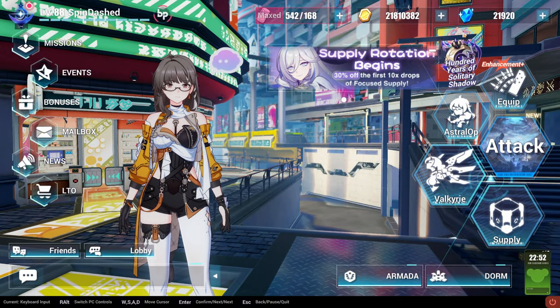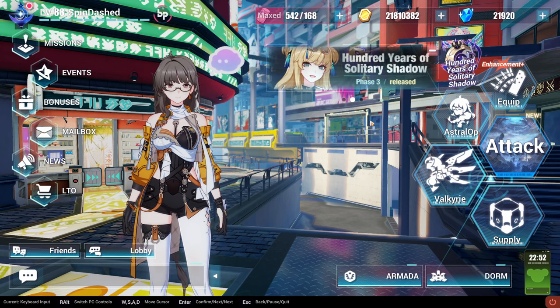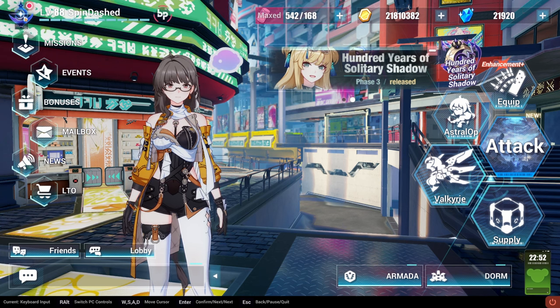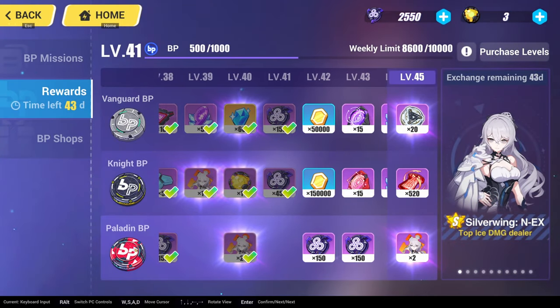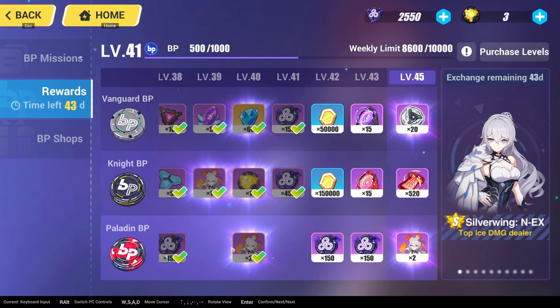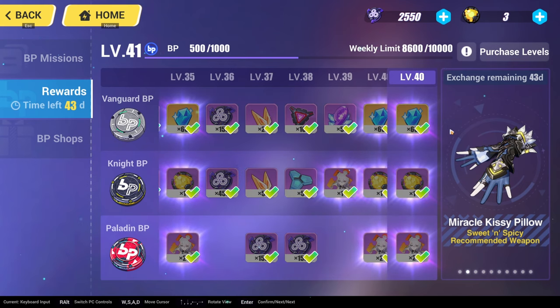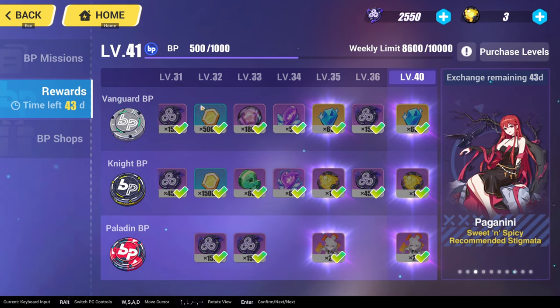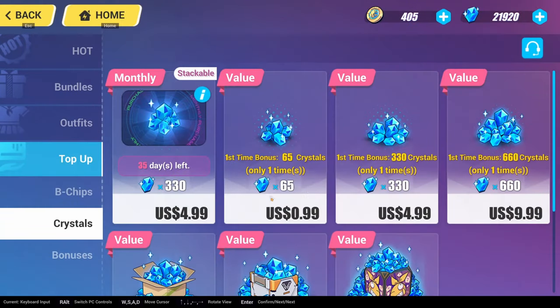As for my savings, I currently have 21,000 crystals saved up. This is for free-to-play, and the only spending I've done is on the battle pass — the Paladin BP — which advances the battle pass up to 20 levels. I was already at level 20 by the time I purchased it. I also have a monthly card, which is all I purchased.